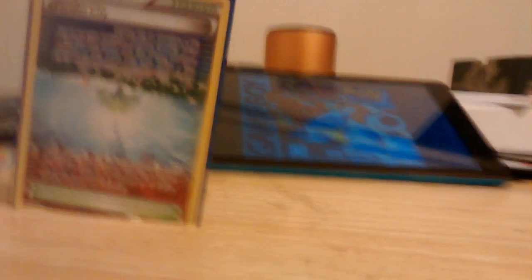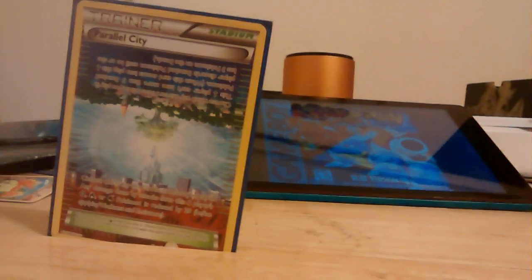Three Korrina — expanded, from Furious Fists, hasn't been reprinted. Search your deck for a Fighting-type Pokémon and an Item card, reveal them and put them into your hand. Then two copies of Parallel City. I usually run it with the red side facing me to cut my opponent's bench size — it's especially effective against Mega Rayquaza decks, which can only do 90 damage max with a full bench if this Stadium is in play.